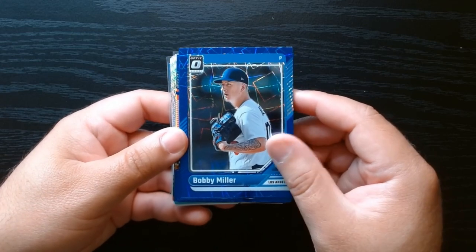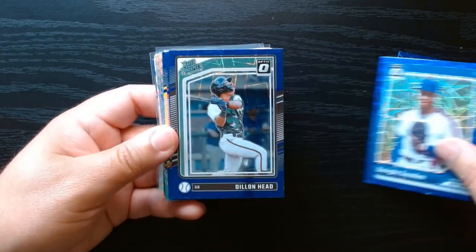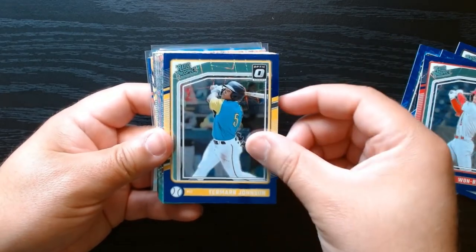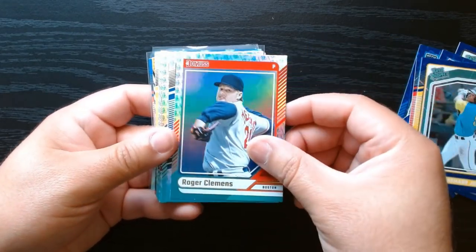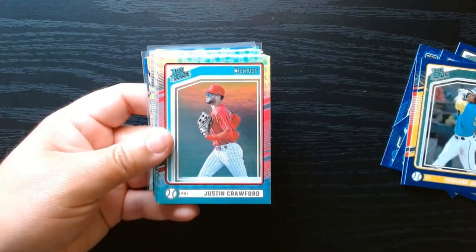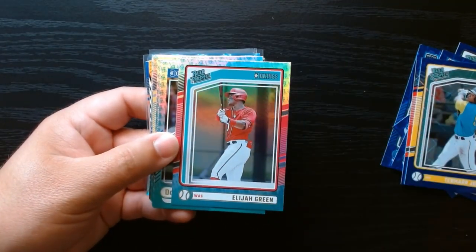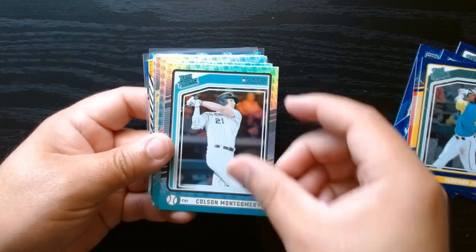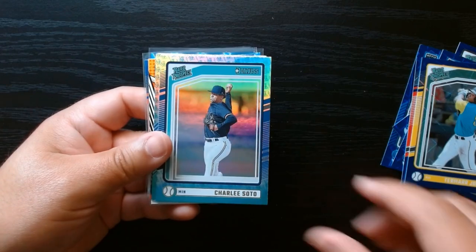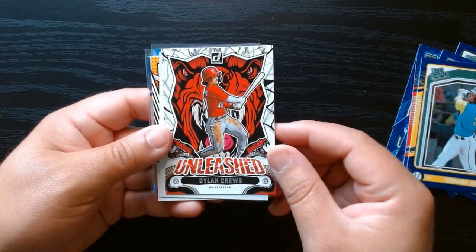Okay, so I'm just going to recap all the inserts and parallels that we got. These are all the blue laser optics. We got some rated prospects there, which is nice. These are all the Statue of Liberty cards — parallels. For some reason I thought these would be rare, but you get two in each pack, so they are kind of nice but definitely not expecting any of them to be very valuable.